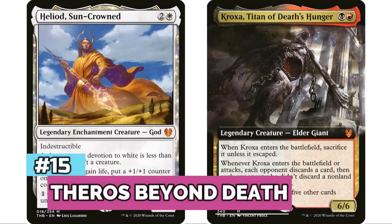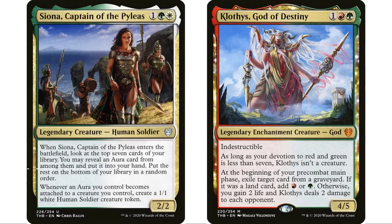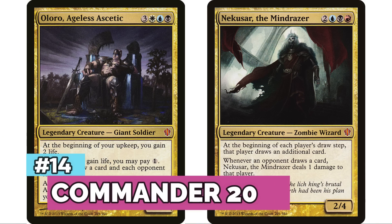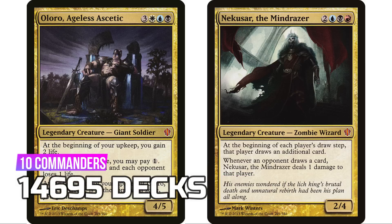At number 15 is Theros: Beyond Death with 27 legendary creatures — they were really pouring it on for Commander by this point, giving this set the eighth most legendary creatures from any set — for 12,145 decks. At number 14 is our next Commander set, C13, with 10 legendary creatures for 14,695 decks, featuring absolute format staples like Oloro, Nekusar, Derevi, and Prossh.